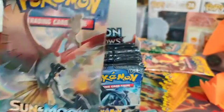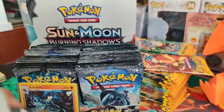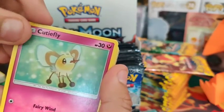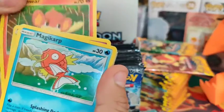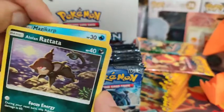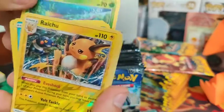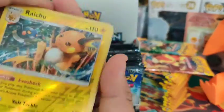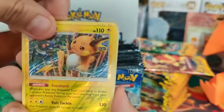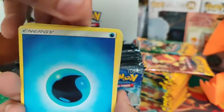We'll now do the Ho-Oh for our fifth pack. Cutiefly, Pinsir, Magikarp army again - those were back-to-back in the first pack. Wimpod. Oh nice, we got a Reverse Raichu - and come on, let's get a hit. No. Toxicroak. Got the Water Energy.